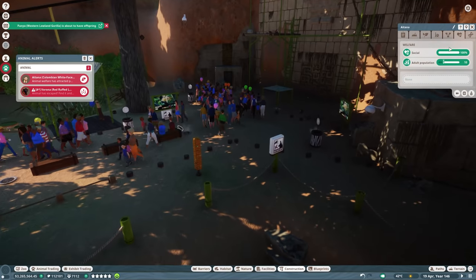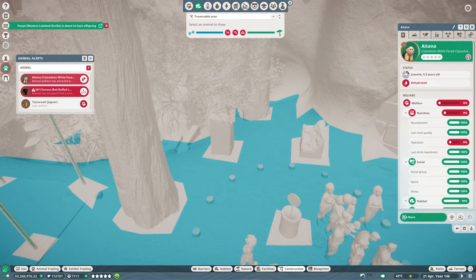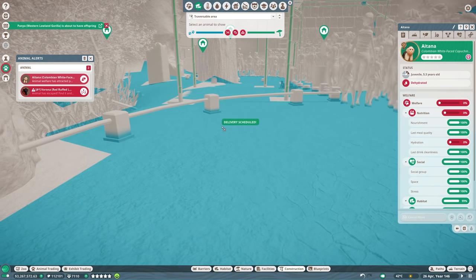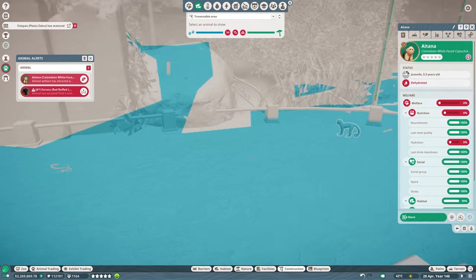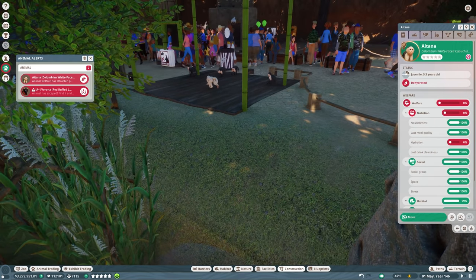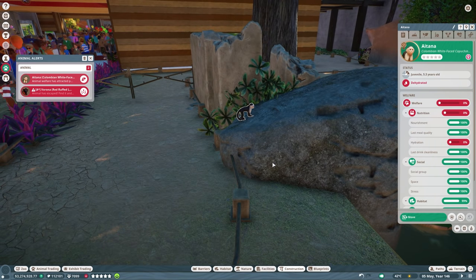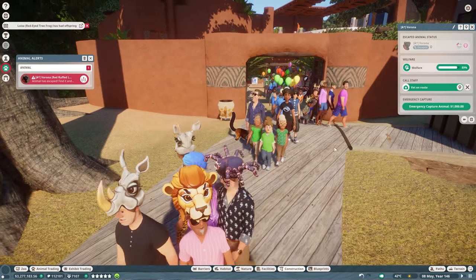Animal welfare problems over here — is it because they can't climb or something? Nutrition and hydration problems — you can't drink? It wasn't a problem before. They can get to the water — are you just choosing not to drink? I can definitely get to the water. Dehydrated. To the trade center — we'll bring them back. Not sure why they can't get water. Verona has escaped and is en route — we just walked out.